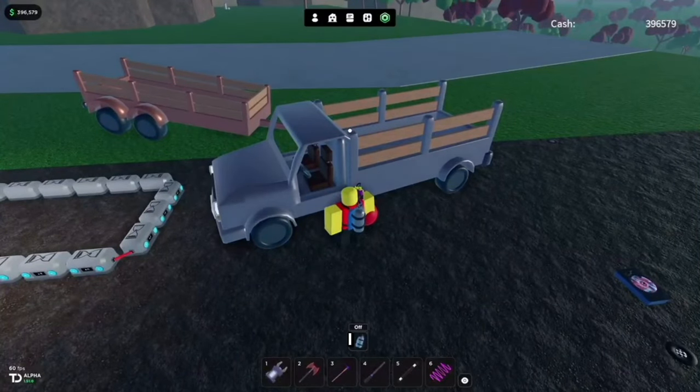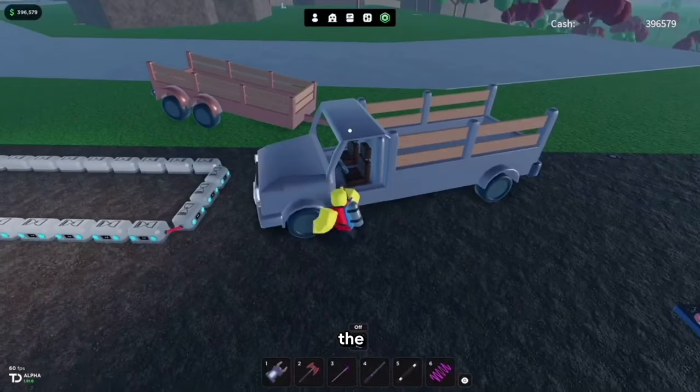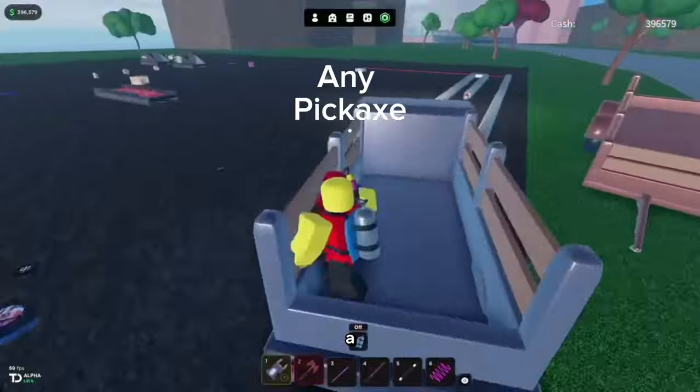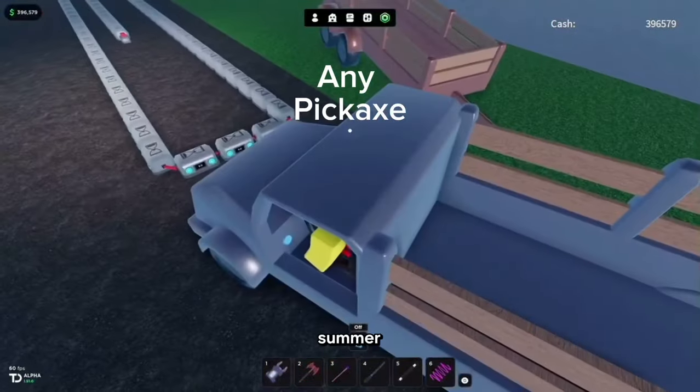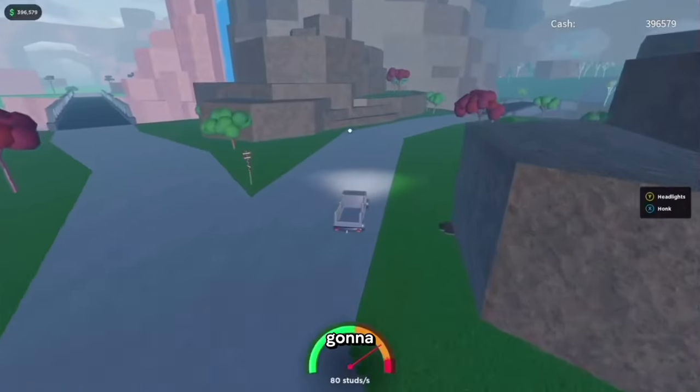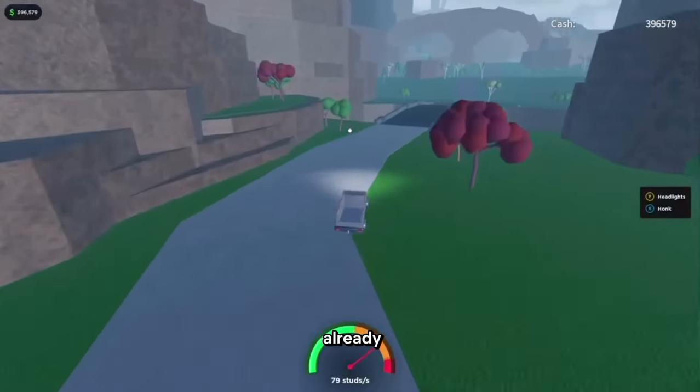Hello, today I will be showing you the best way to get lithium in Oakland and the new river update. All you're going to need for this is a pickaxe, a saunner, and the grabbiest grabber. You're going to need three bombs to open the area that I've already opened.